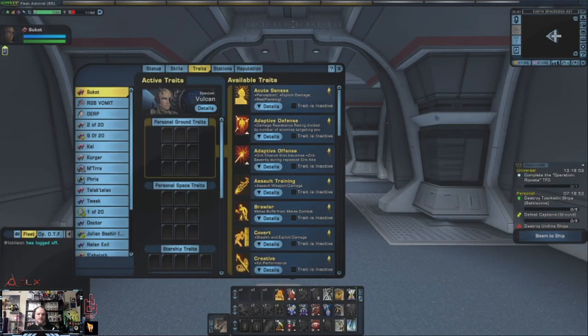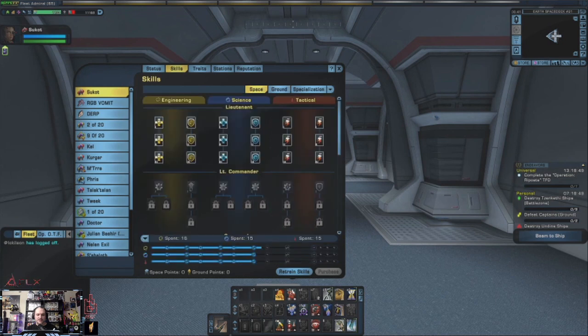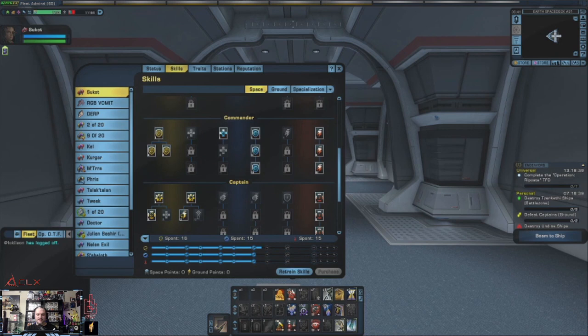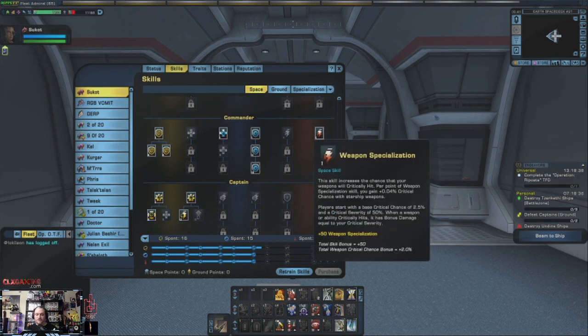Now that I've got all of my skills set, I kind of looked over everything to see what made sense. I went through and did all the lieutenant skills, and after that I looked over what was going to be more beneficial for me when it comes to space combat.